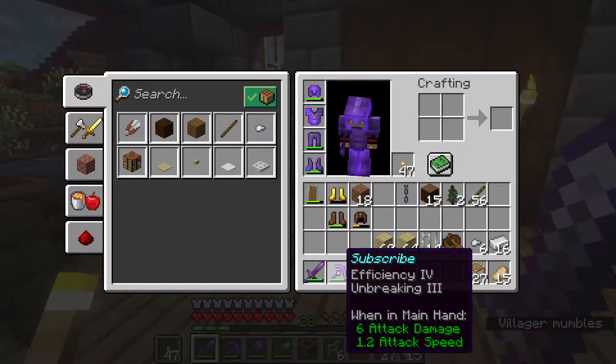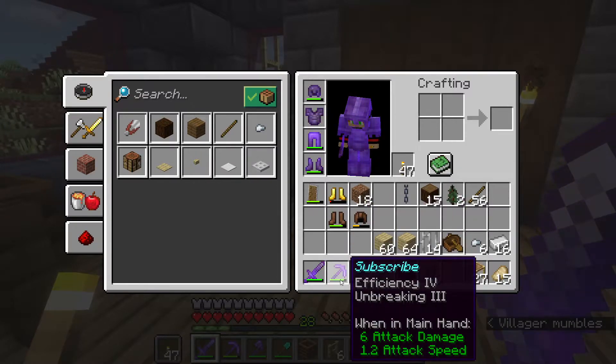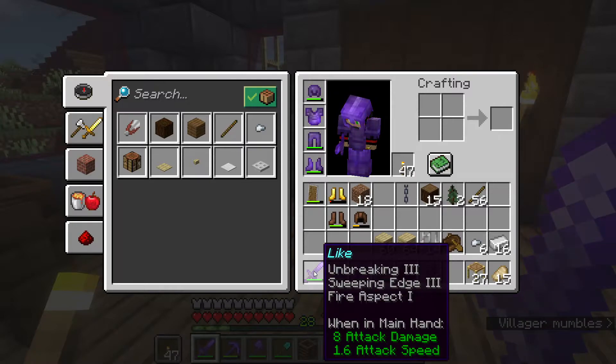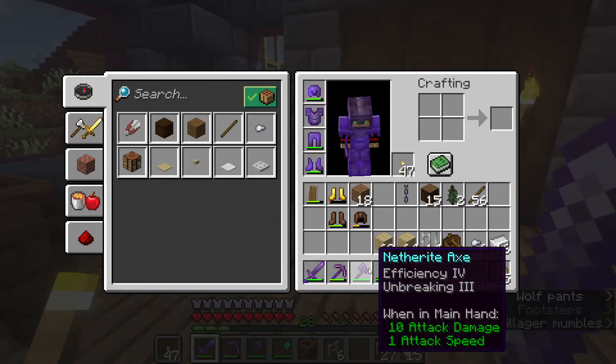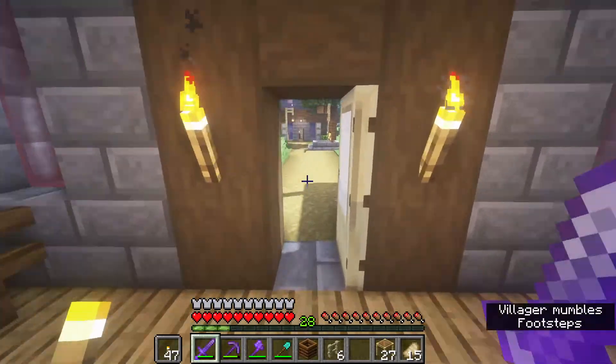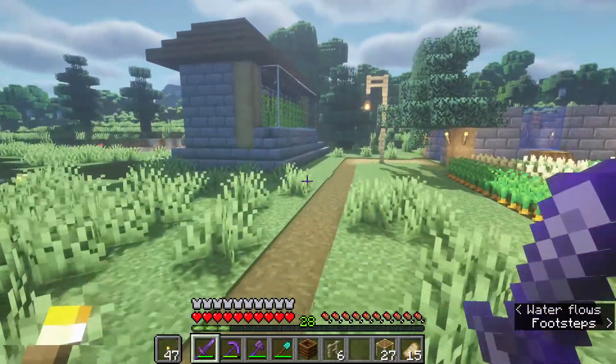I'm going to get mending on all my armor and the pickaxe first. For the pick, I'll try to get Fortune 3 — I think that's the highest — and then maybe make another diamond pick, or even netherite when we get there, and use it for Silk Touch. I like Fortune better; a lot of people use Silk Touch first but I'd rather just come back with Fortune. I also need Sharpness on my sword, and I'll probably get Smite for fighting in the Nether on the axe. I got pretty lucky with the enchanting table on those.